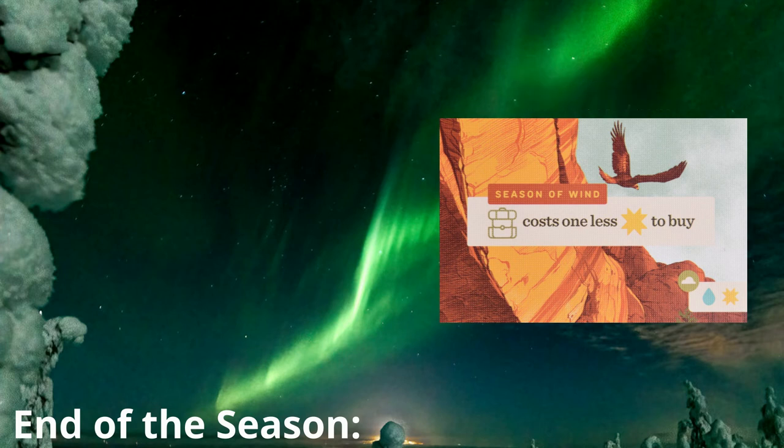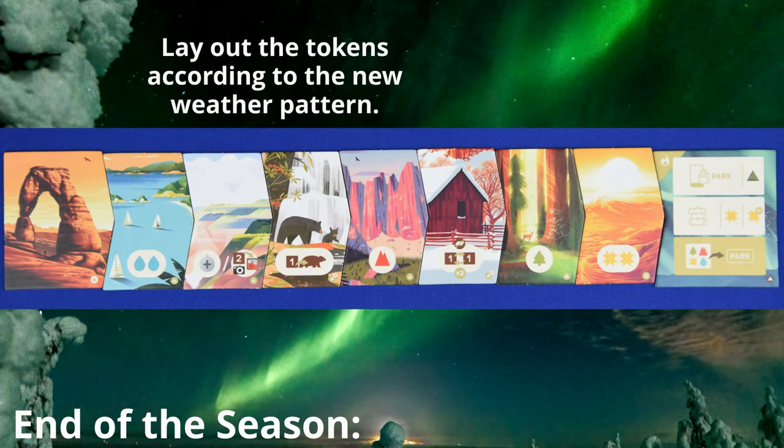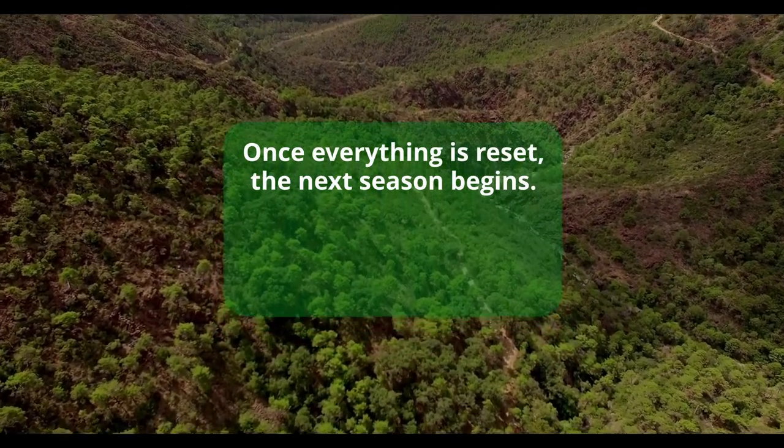Make note of any new conditions for that season and also the weather pattern. Remember to lay out the tokens starting with the second tile, all the way to the trail end. Now play starts for the next round, and play is the same as it was before.